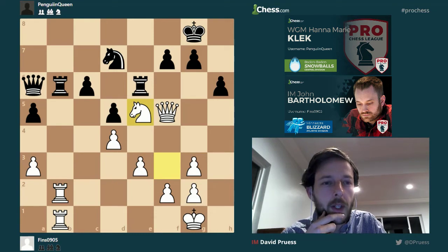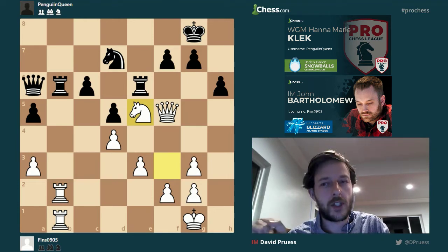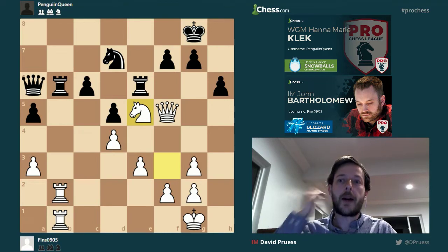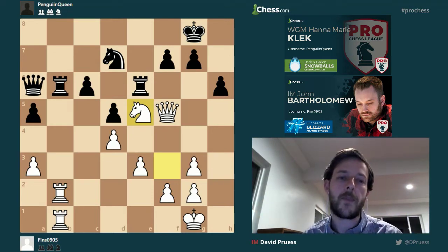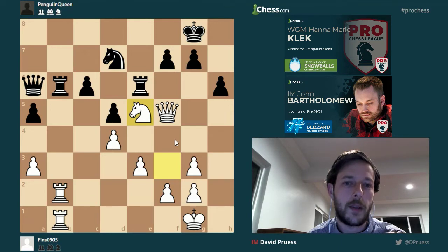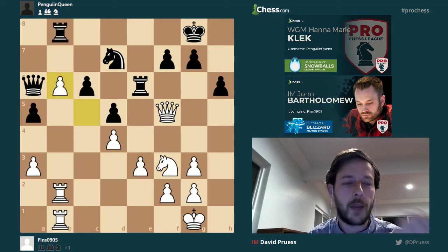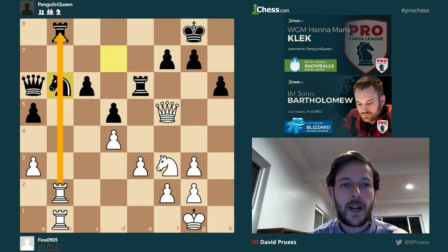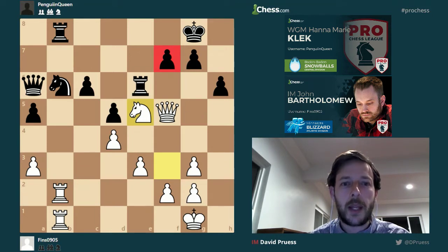What do you think black did wrong this game? There are a couple of different ways to answer this kind of question — it's basically the question that starts any game analysis. One way is you start at the end and move back one step at a time until you find a position where black has a better move. So you could say: did black have a defense after Knight E5? Was there some good move to defend the rook on B6, pawn on F7, and knight on D7? The answer is no. So then you go back a move and ask if there was a better way to capture on B6.